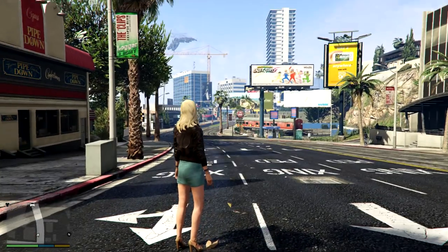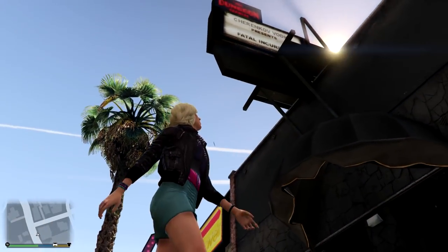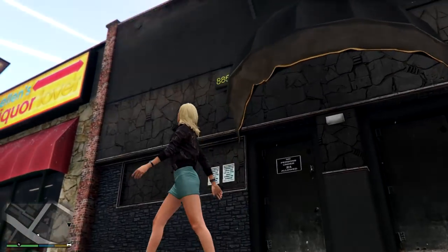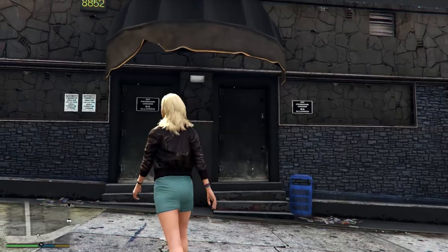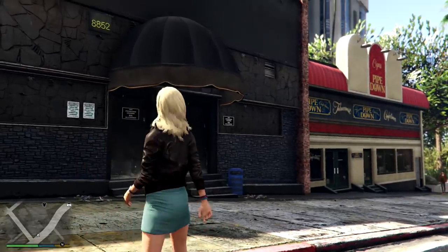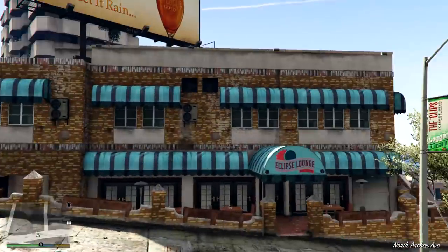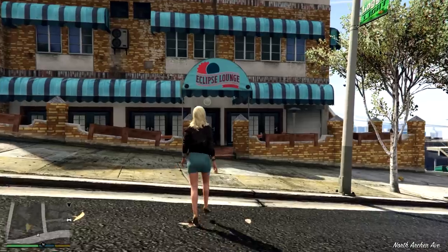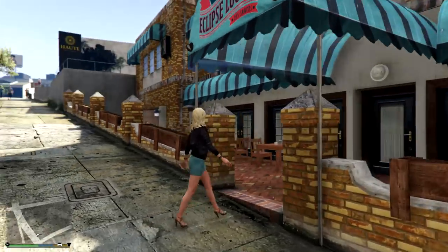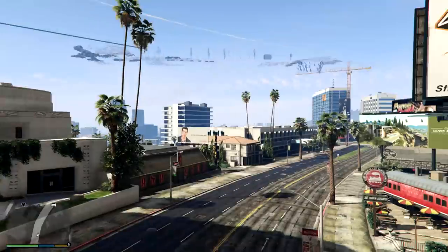A little further down the road from Eclipse Towers we have a club called the Dungeon Crawler. It's a little smaller than some of the others and kind of discreet — besides the sign up there, there's nothing really to tell you it's a club. Then if we continue going down a block or two, we run into the Eclipse Lounge. This one is maybe more formal, a little bigger — it's another bar slash nightclub spot and you can see some people hanging out down here.